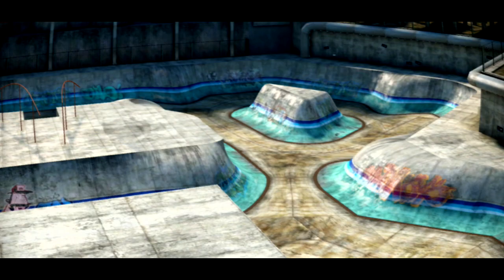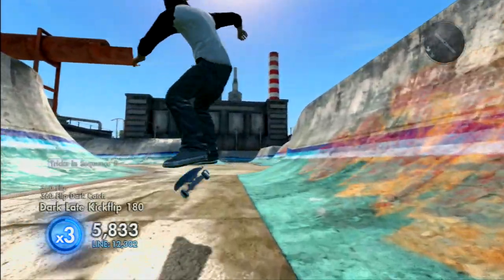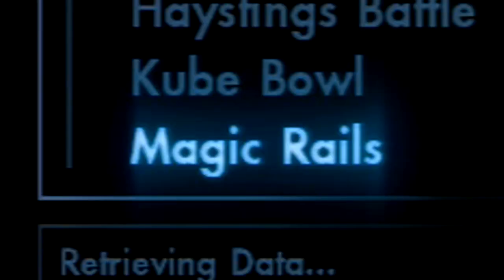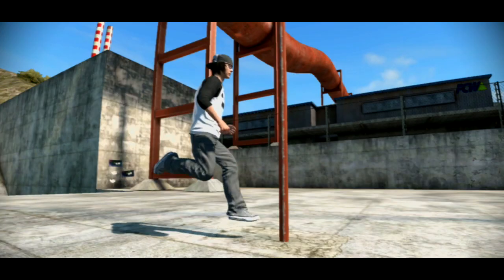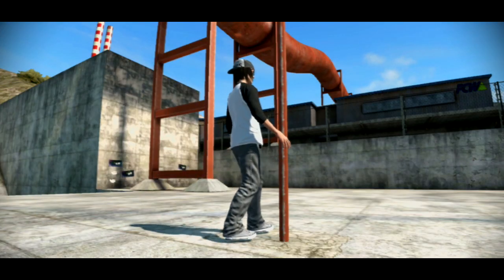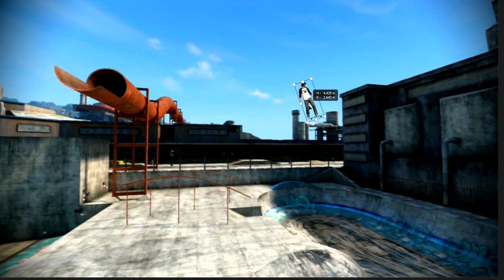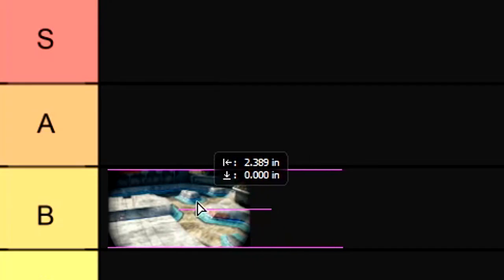Starting off with a good one — because they're all good — we have Magic Rails. Magic Rails is kind of special because you can go flat or you can go vert, but the place is called Magic Rails. Anyone who's actually played this map never hits the rails. Like, what's so magic about these rails? Oh hey look, the photoshopped speed glitch! B tier.